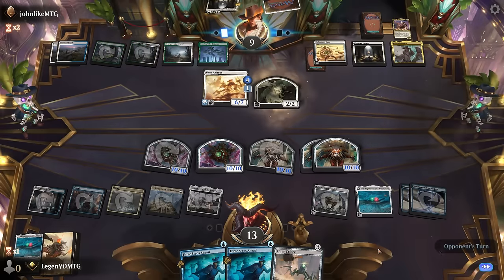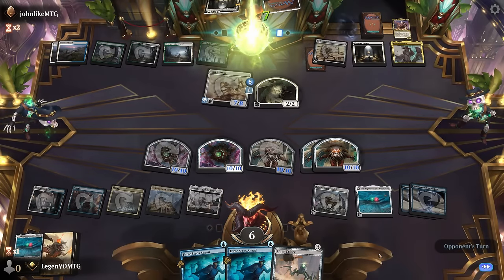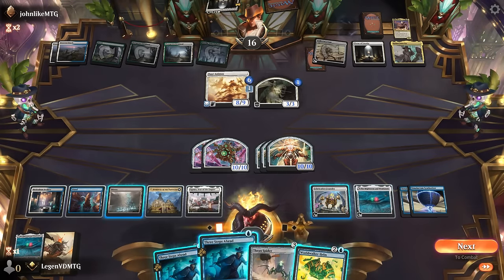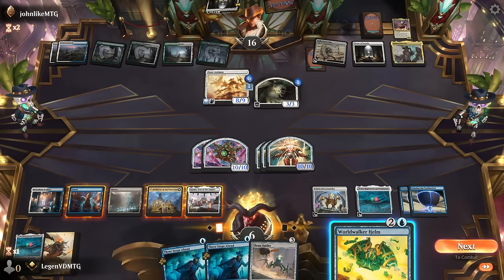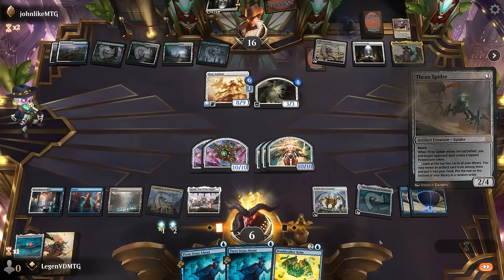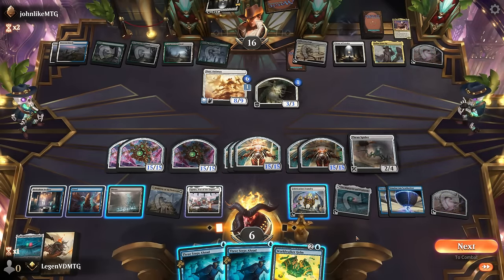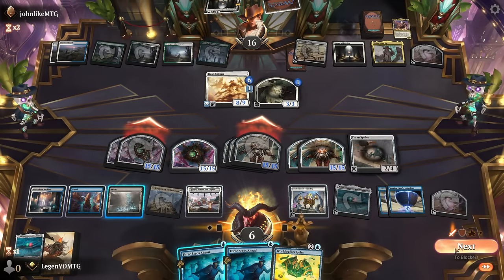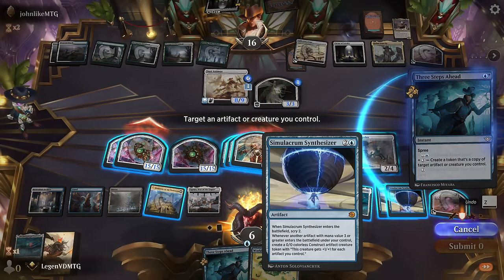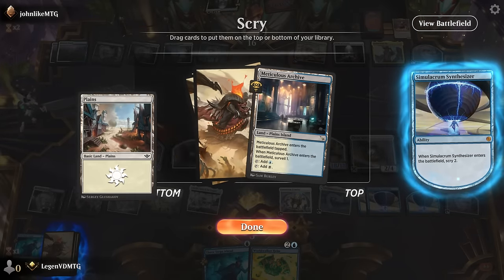It's not always easy to visualize how many tokens you're going to end up with a card like Synthesizer. And now World Walker Helm can also help grow the team. We've got Three Steps Ahead which can also come in handy. I guess we want to play ThranSpider using the Barracks, make even more tokens — because why not? And then attack all out. Can use Three Steps Ahead to copy an artifact, which could also help grow the team. It's always good to copy Synthesizer, since then we can copy the Synthesizer token with World Walker Helm, which is also pretty nifty.